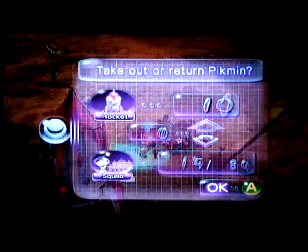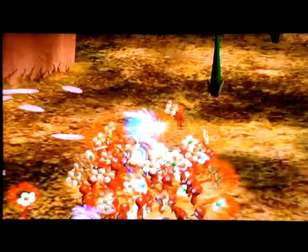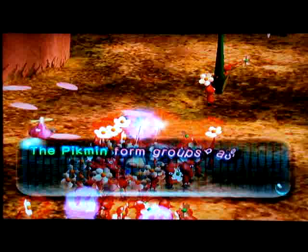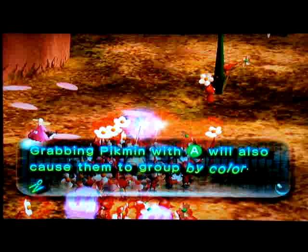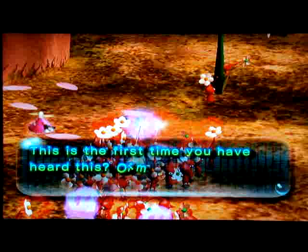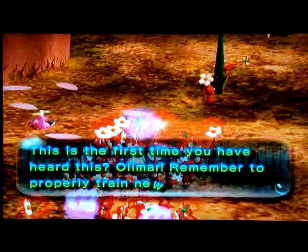Let's put away our 15 purples. We have our reds. Why are you back? I thought I already killed you. The Pikmin form groups based on color when disbanded with X. Grabbing Pikmin with A will also cause them to group by color. After grabbing a Pikmin with A, you can press left or right on the control pad to swap it for another color. Remember to properly train new employees. Shut up — I don't like you, stupid ship.